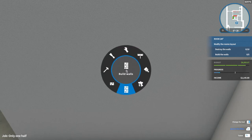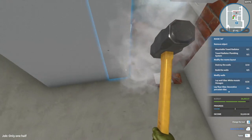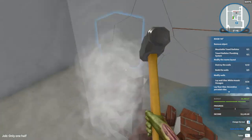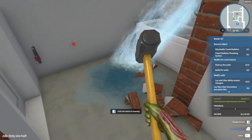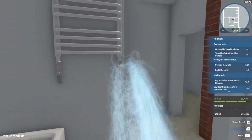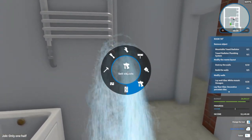They want this wall gone — this is the red one. Let's get rid of this. Oh no, there was a radiator on the other side. I've got to fix that. This is why you always know what's on the other side of the wall you're breaking down. What's funny is I saw that in one of the trailers and I should have known.